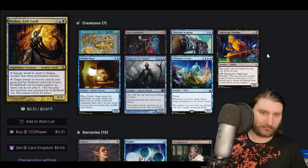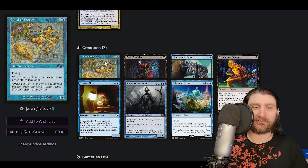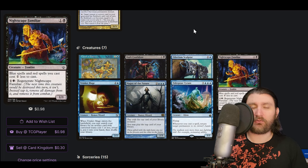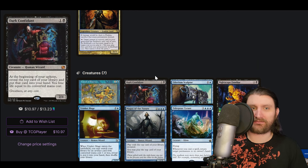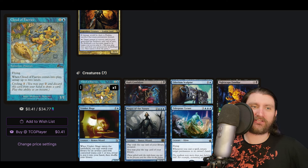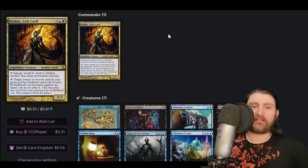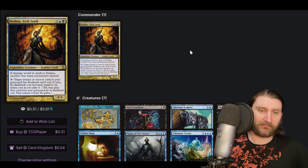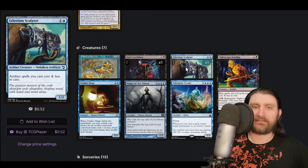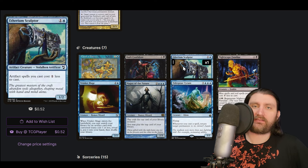The primer says we're not even really looking to cast this commander. The creature package is very slim. There was no Thassa's Oracle, we can't do that. We don't need clones because there aren't good creatures yet — it's 2008. Cloud of Fairies lets you do combo stuff. We're looking to do very traditional stormy things, bringing in a lot of what you might think of as storm cards from Legacy or Type 1.5, those older 60-card formats.